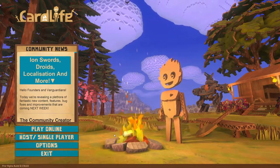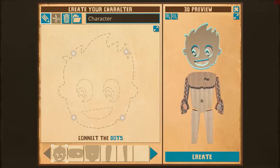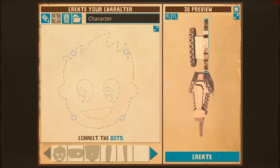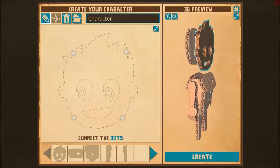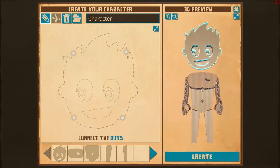Then we're going to be moving on to multiplayer in another day with a friend of mine, Nano. Let's go ahead and make our character. We can design our character and you can see that he is made out of cardboard. It's a really cool concept of a game. A lot of people are comparing it to Minecraft in ways, though I can see the similarities, but also it has its huge differences.